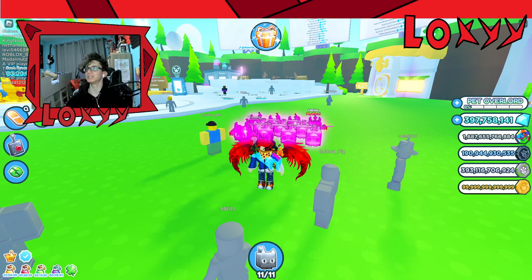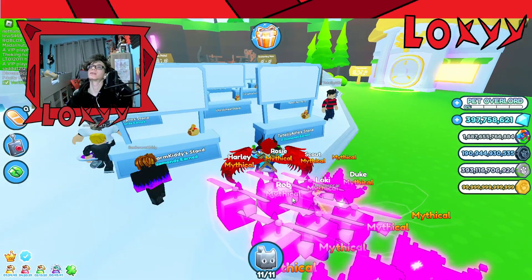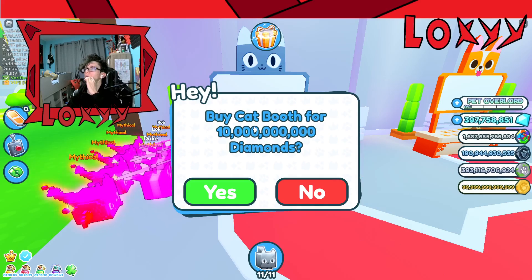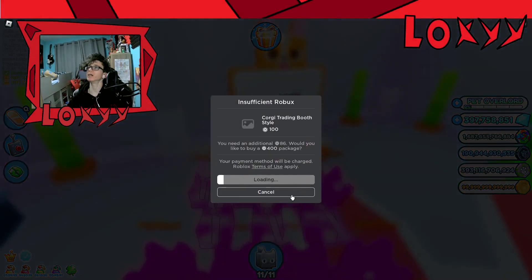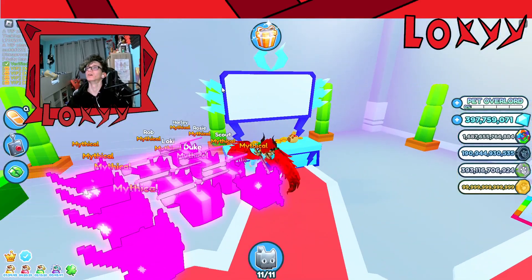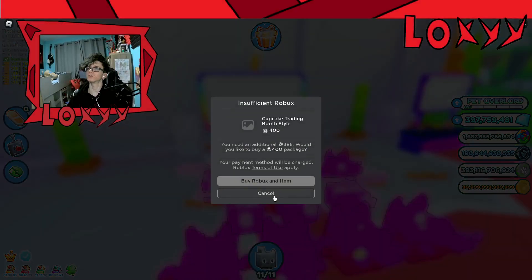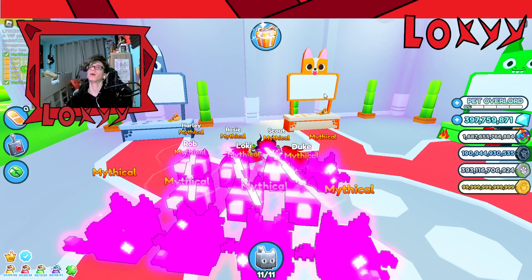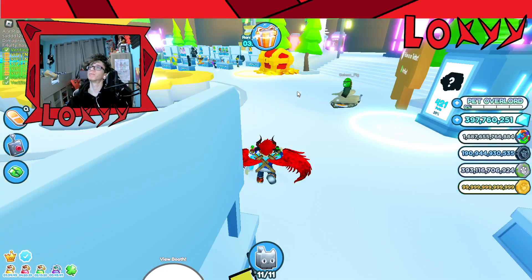Let's check out these booths. Someone is selling a pet for 20 million gems. Some booths are a hundred thousand to buy in, which I can't afford. One booth skin costs Robux, no thank you. The hardcore mode booth is the least expensive option, and the corgi is also available. The dragon is technically the least expensive if you just use hardcore mode.